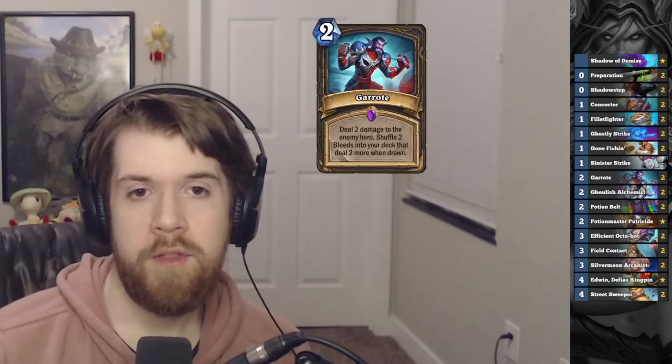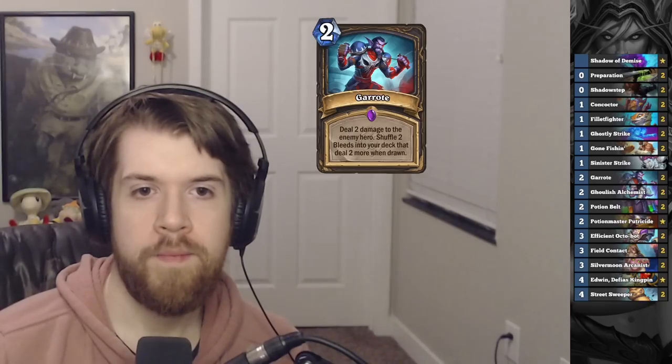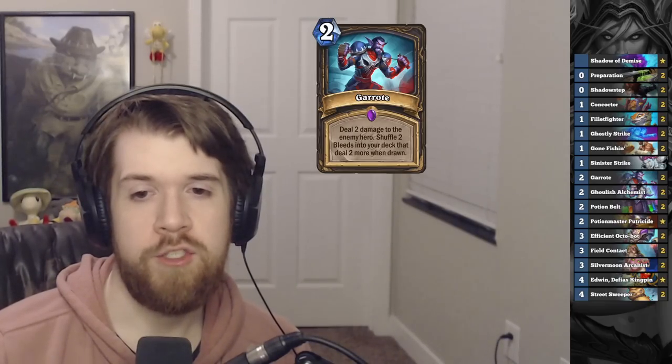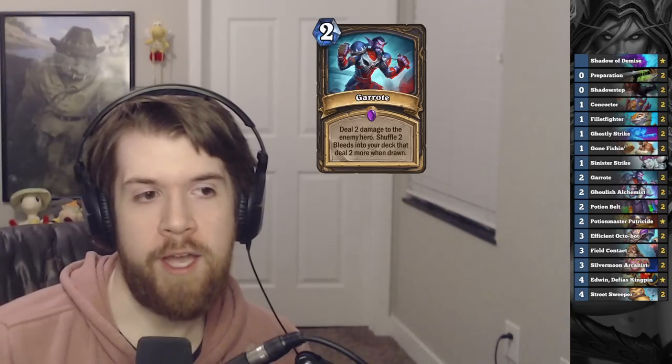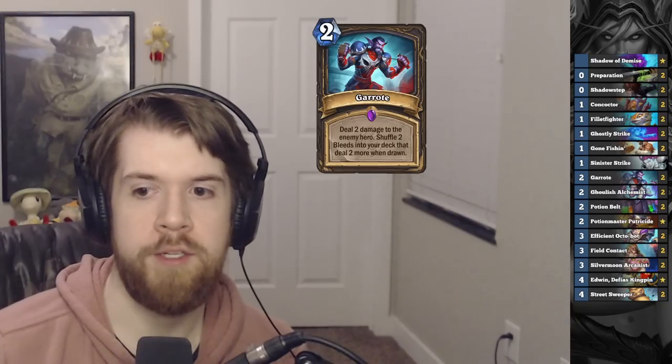Garrot Rogue has been gone for a while, but it got some pretty nice tools in March of the Lich King. The general strategy with Garrot is you want to have some spell damage, and then you cast Garrot and draw a bunch of cards until you hit your bleeds, which also have spell damage.